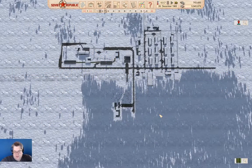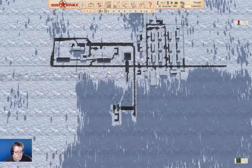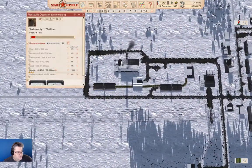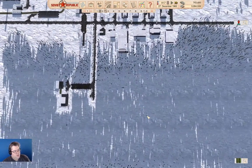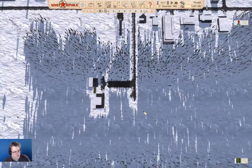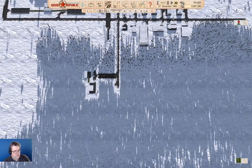Hello everyone, welcome back to Lostistan in the Soviet Republic with the workers and the resources. So last time around, we got our boards operation here at Planksville going. We're up to 106 tons of boards here in our storage, which is cool, but it occurs to me that we might want to produce this stuff a little bit faster.